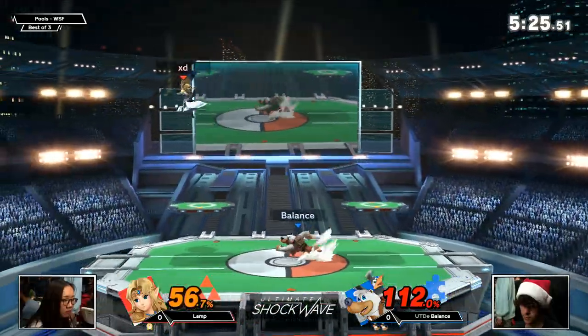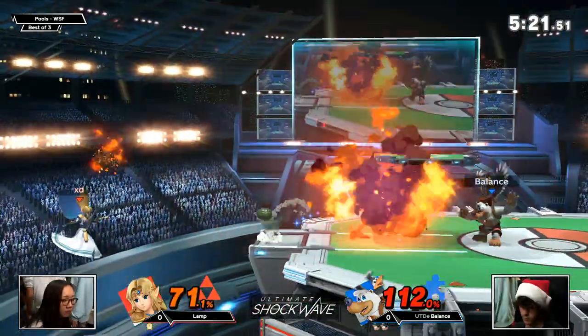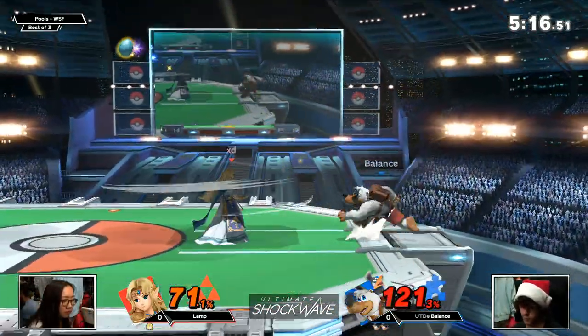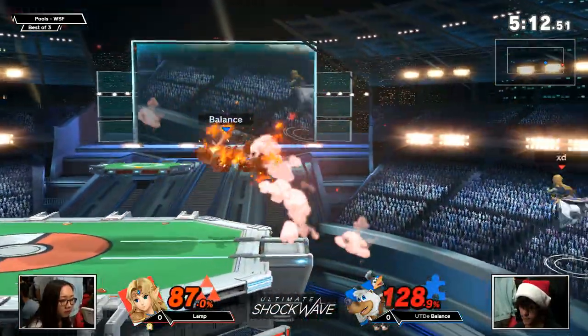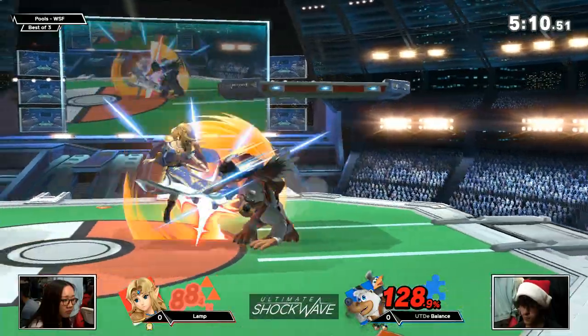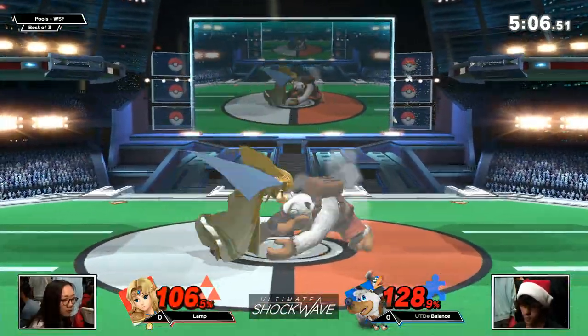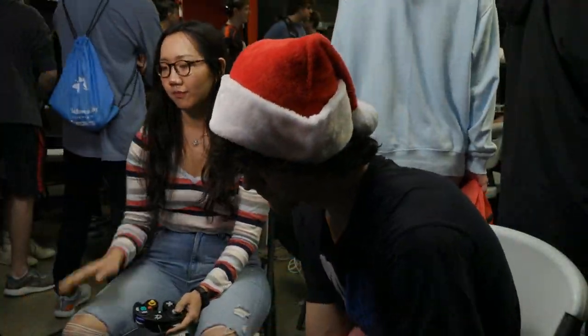We saw that exact situation the last time Lamp went for that down smash at ledge, so I think maybe just playing a little bit more reactively at ledge this time, getting through the egg and setting up. And again we're seeing that Pharaoh's Wind not quite working out. No more wonder wings on this stock. Back throw? No, that's going to be down throw — drag down, do it again. The up tilt catches the mash and that's Balance taking the first game!